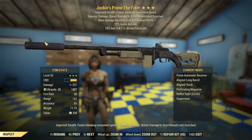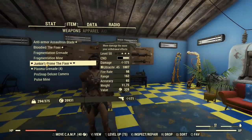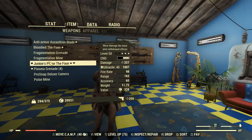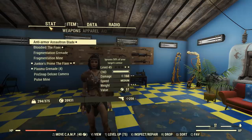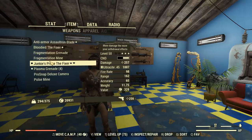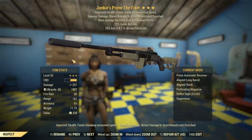A very powerful weapon, but obviously inferior to the Bloodied version, which in comparison this thing is doing 257 even with the Prime Receiver, and is being out-damaged by the Bloodied one by a significant margin. So, for a Queen fight where I'm usually wearing full Unyielding Armor to gain the bonuses, there's no reason to use a Junkies Fixer ever, because you don't want to be at full health because of Adrenaline Reaction and Nerd Rage.